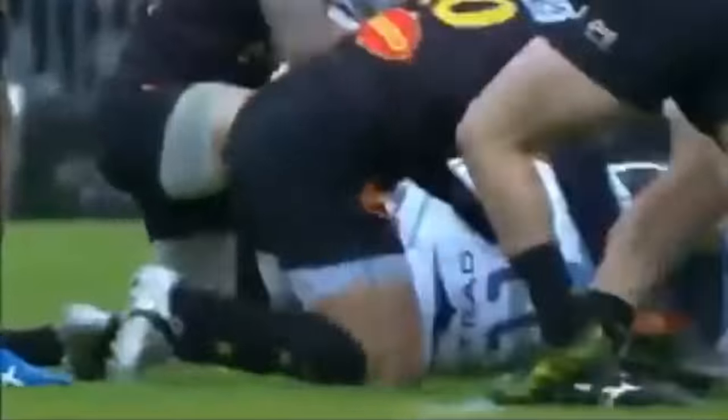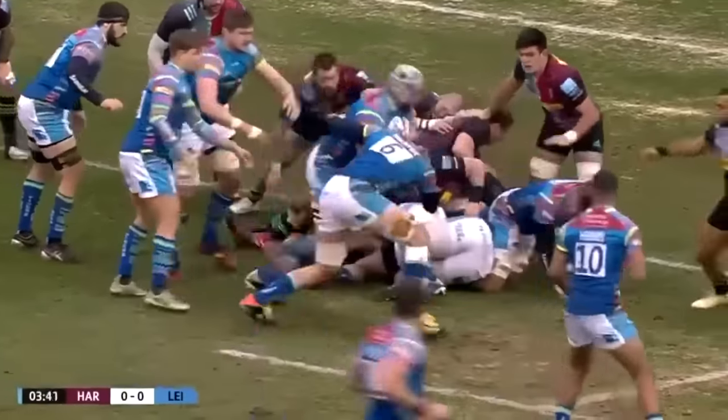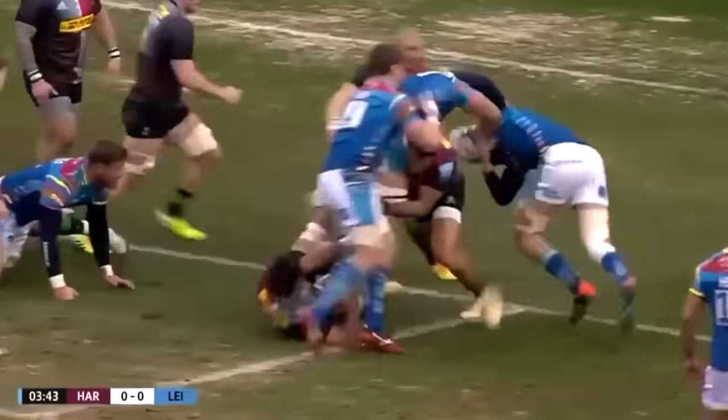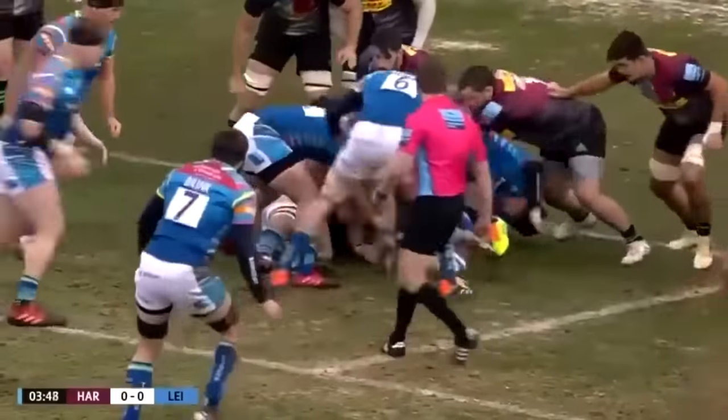Always easy to spot in that grey headgear. Just look at that — that's big man against little man. Just proves there, Lacroix goes low. Labanini picks and goes — there's the big Argentine, reaches out. And he's shoved back by Joe Marchant.